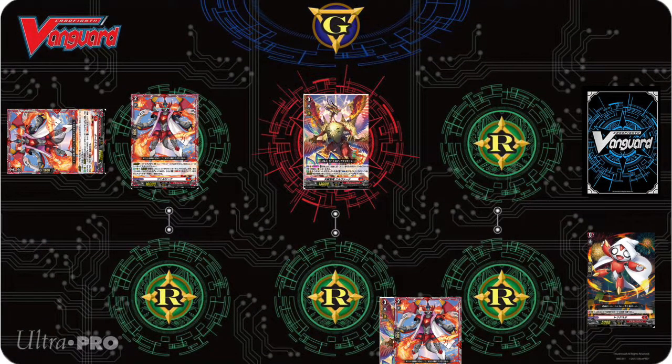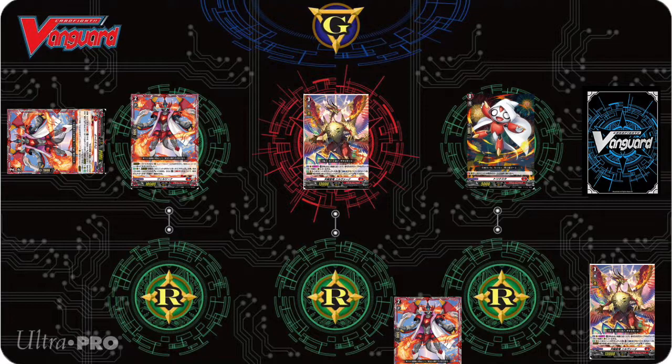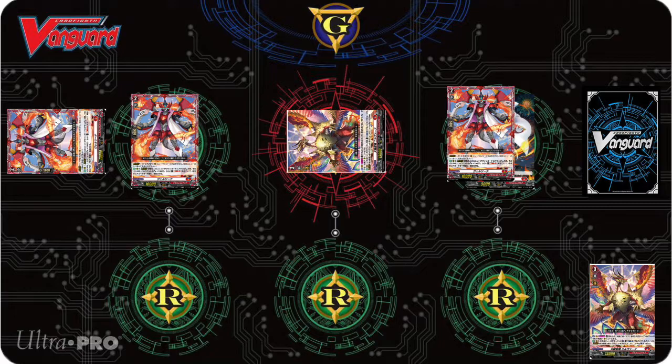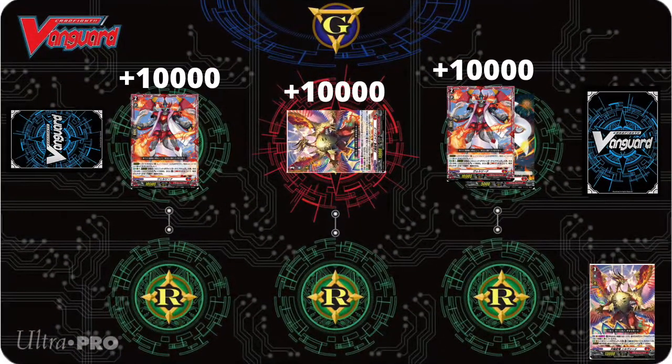Here's how you perform a combo using Nirvana. First, discard a card from your hand and call a grade zero Trick Star from your drop zone to rear guard. Then call Verena on top of it — it will be in the overdressed state. When Nirvana attacks, Counter Blast one to give itself and all units with the Overdress ability plus 10,000 power, meaning the Verena on front row will gain the power bonus as well.